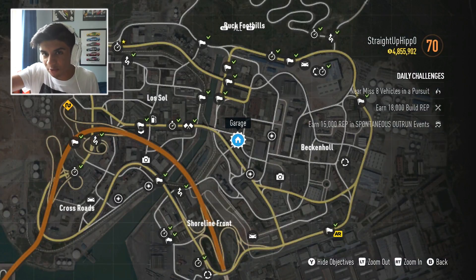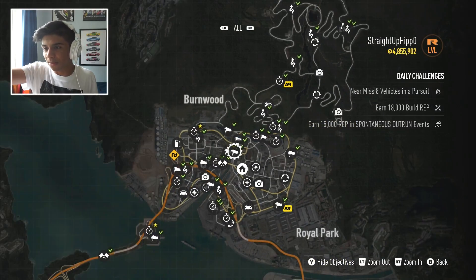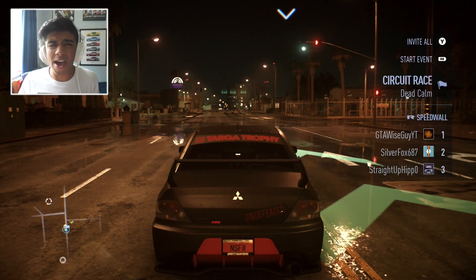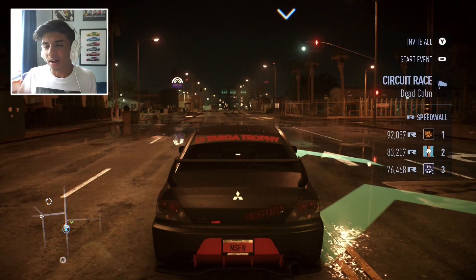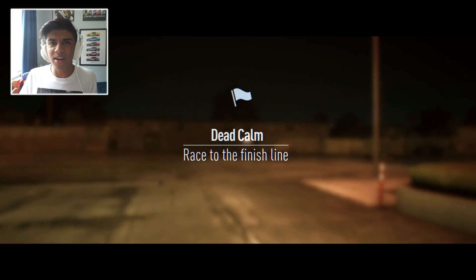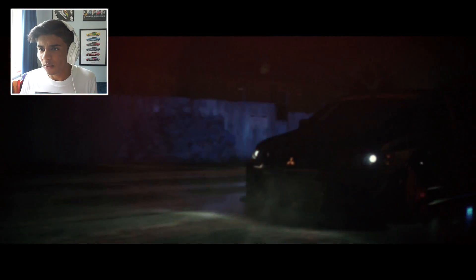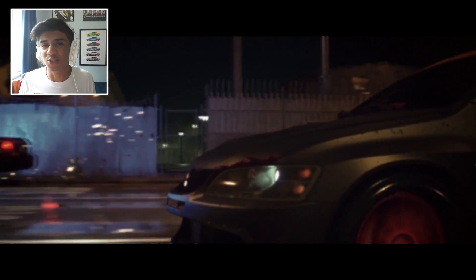It's a bit hard because I can't really see any of the races unless I lift the paper up. So for the first race we're going to go ahead and do Dead Calm. I've now got to the event and we're going to see how we do. So literally only using the minimap — nothing's changed. I've literally just got to a race, that's all I've done.